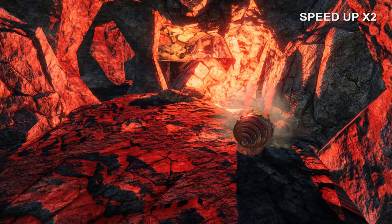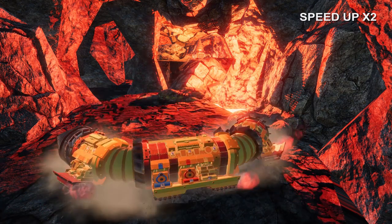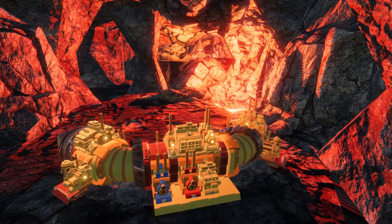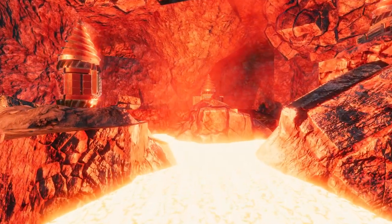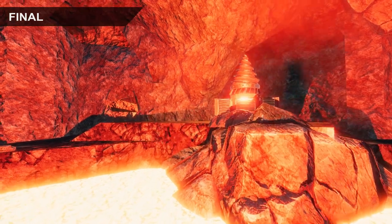Also, if the volcano erupts, everything in the caves will be destroyed as well as on the surface of the island. The first iteration of caves is done and we are getting close to a complete map that has everything the player needs to silence the volcano and win the game.